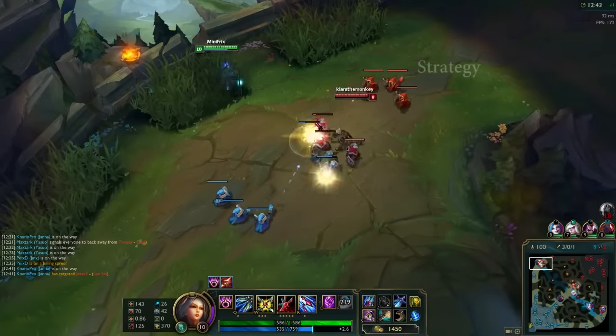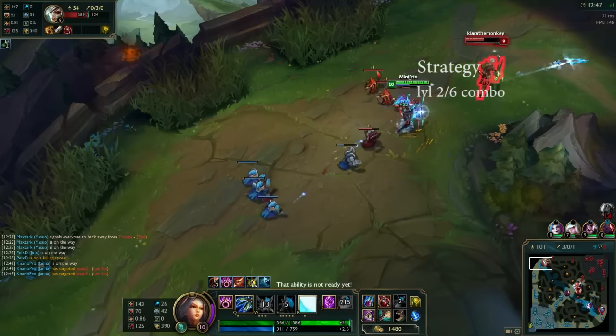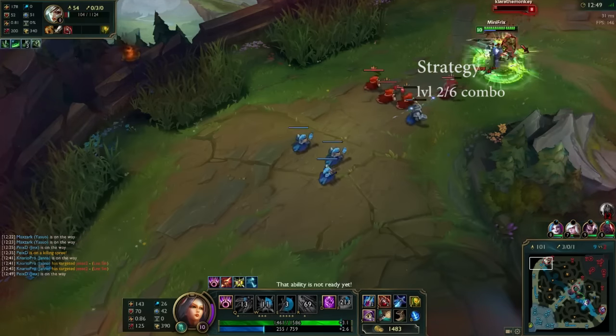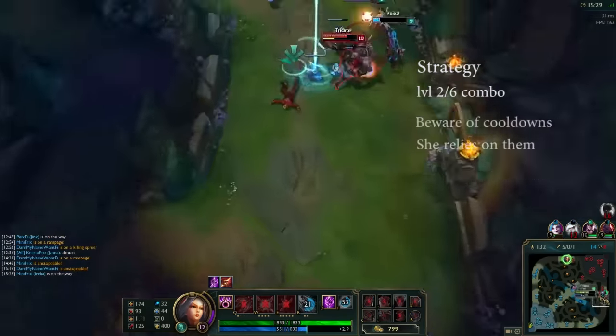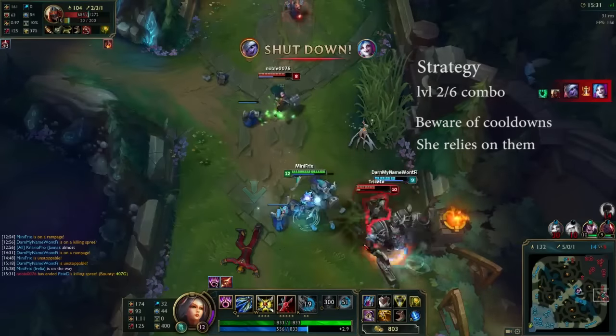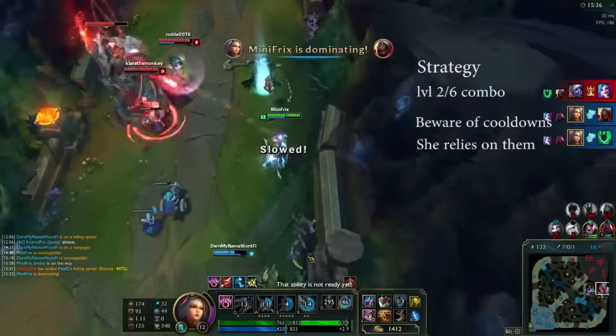Now for the more important part: the strategy. You really need to be careful of your level 2 and level 6 all-in combo because that can do a surprising amount of damage. You also need to be aware of the cooldowns of when you can engage on her, because she needs to use her stun first to get the optimal damage from your hit-and-run style.